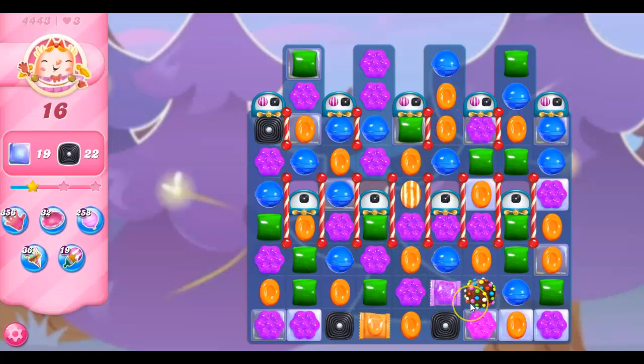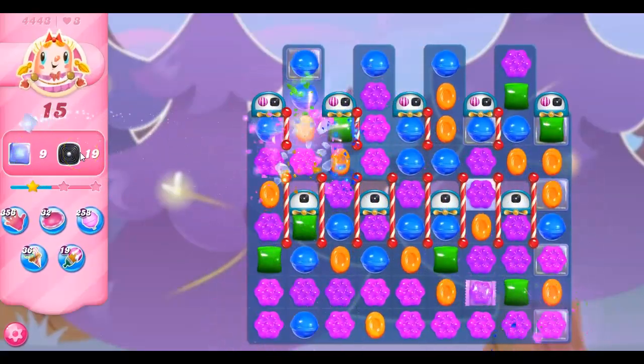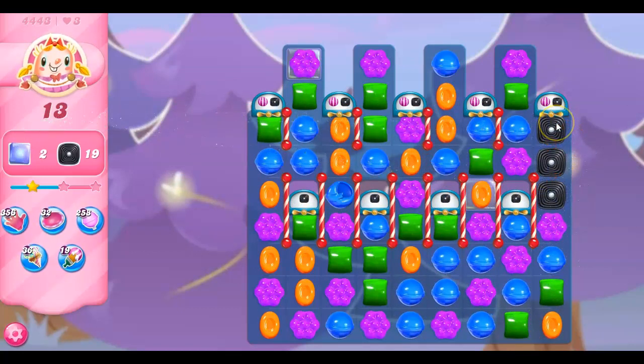I know I said I should use these right away, but that was in a better position to try to match with another special. So here I go — I'm going to try to get rid of as many of the jelly as I can, and then I can focus just on the licorice. I've got a lot done. I'm going to take this one out manually and this one out manually. Still got that there — maybe I can get a stripe to help me.